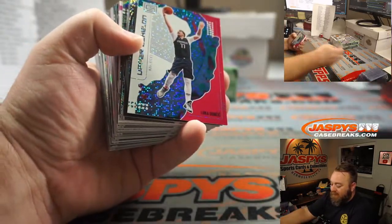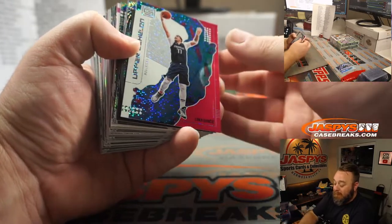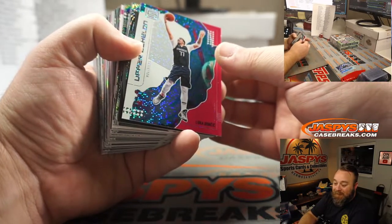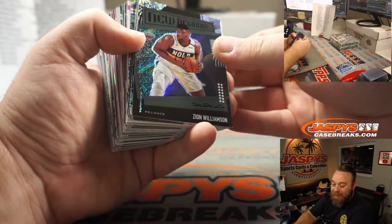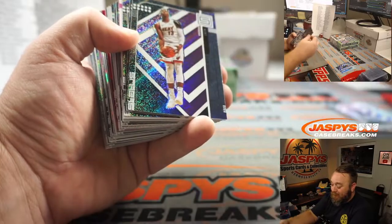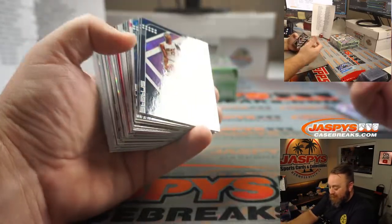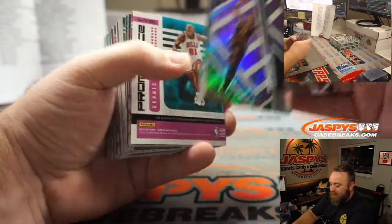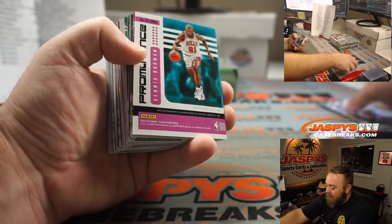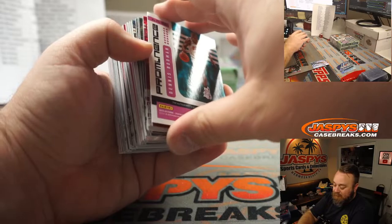Luka Doncic pink upper echelon, Dallas Mavericks — Mark Bissette. And a Zion Williamson New Beginnings back-to-back, also for Mark Bissette and the Pelicans — the spot he won just for having two teams in the break. Trey Young, second year, for the Hawks — Patrick Colon.